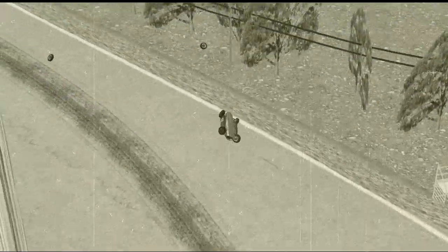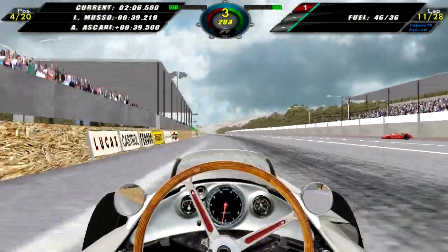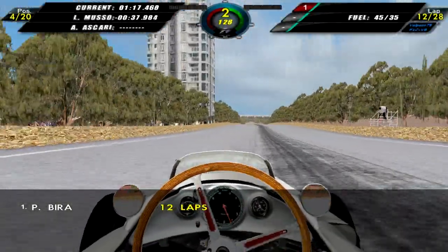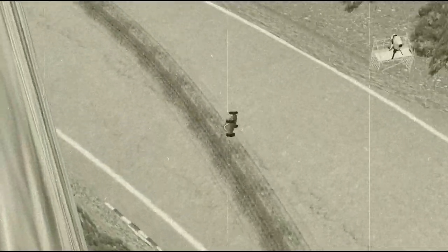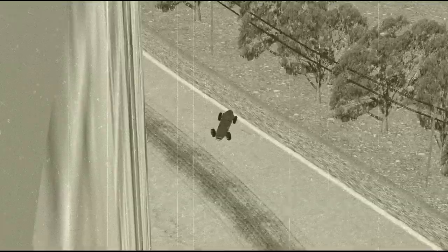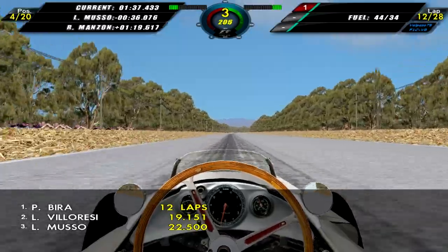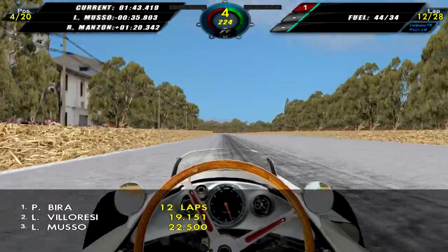Ascari overtakes us, but later on lap five he loses control through turn four and we move back up into 5th. On lap 11 we are up into 4th as Alberto Ascari takes too much of the curb on the left-hander, hits the wall, and his car flips over — he is out of the race, no longer a threat. On lap 12, Robert Manzon does the exact same thing. The AI really doesn't like that corner; so many accidents have happened there, it's pretty much unbelievable.